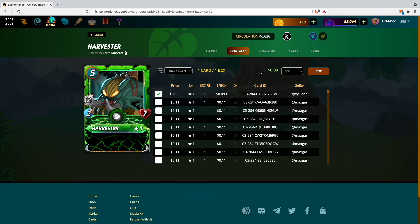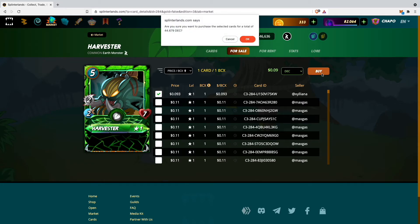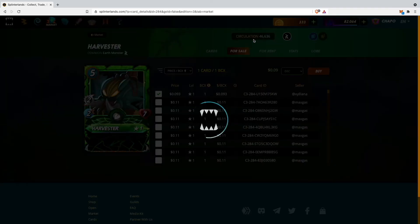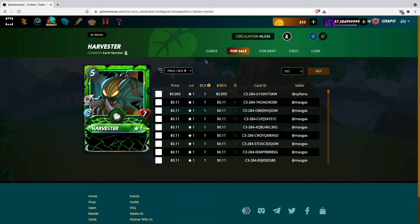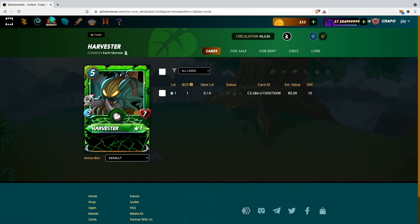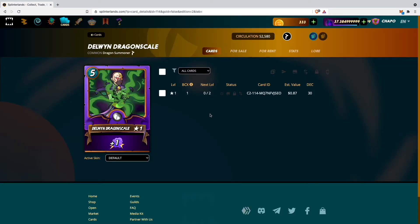Those dark energy crystals I earned from playing the game — from ranked battles and opening loot chests — so it's essentially a card I earned. I click buy, and it asks: are you sure you want to purchase the selected card for 44.679 dark energy crystals? I click OK, and going to my cards I can now see my Harvester, and the dark energy crystals have been deducted from my account.